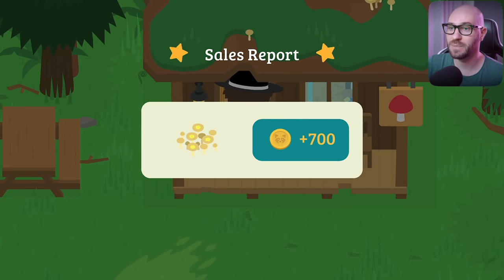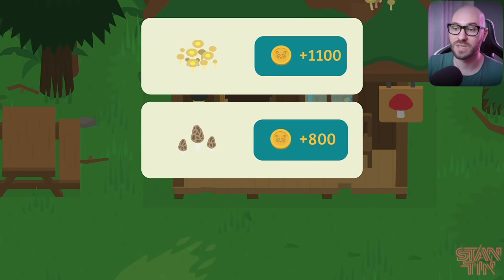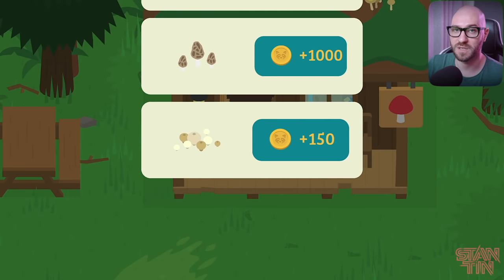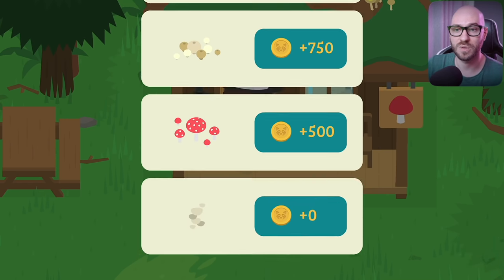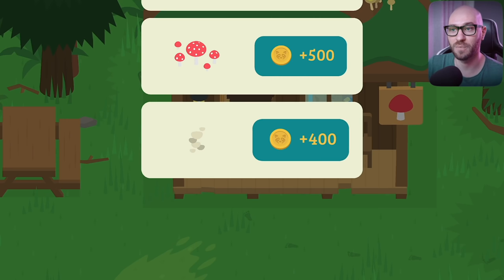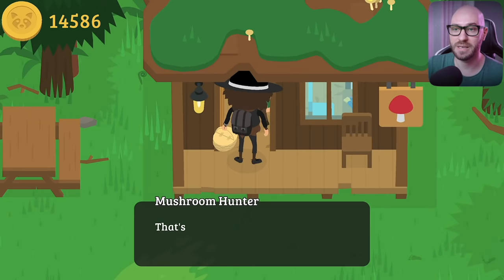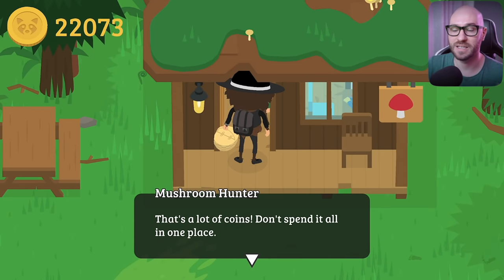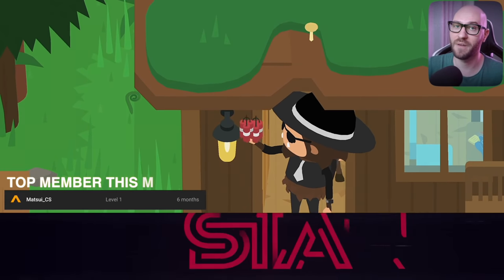Alright, there you have it guys. This has been a quick guide on how to find all the mushrooms in the game in the latest update. Once you deliver all these mushrooms to this fella, he's not only gonna give you the dynamite to blow up the place and open it up some more, but he's also gonna allow you to do some more stuff — which I'm gonna be talking about in the next video. So stay tuned for that. Like the video if you enjoyed it, dislike if you didn't — and I'll see you all in the next one real soon. Bye everybody!